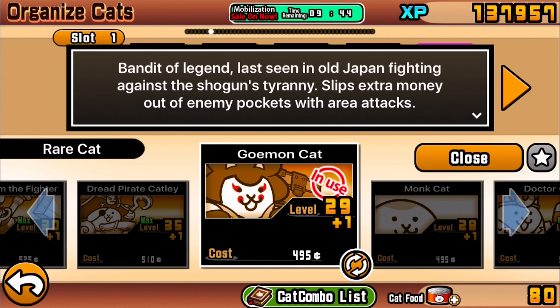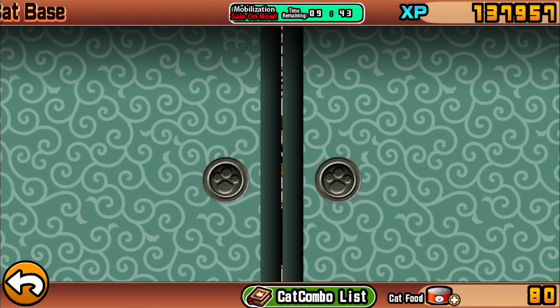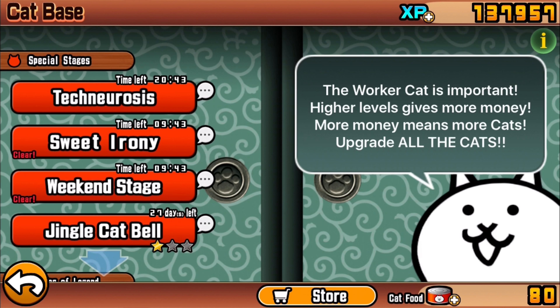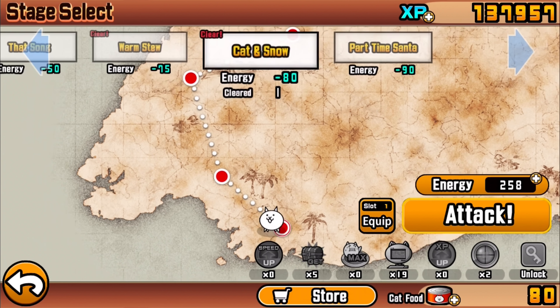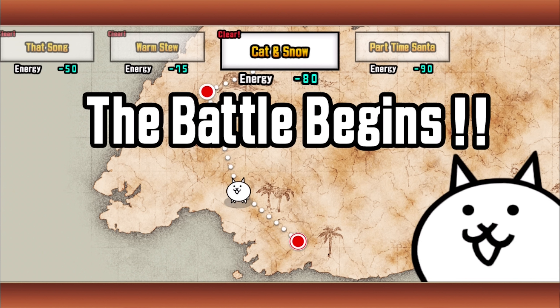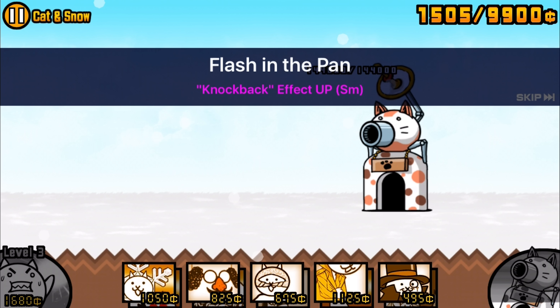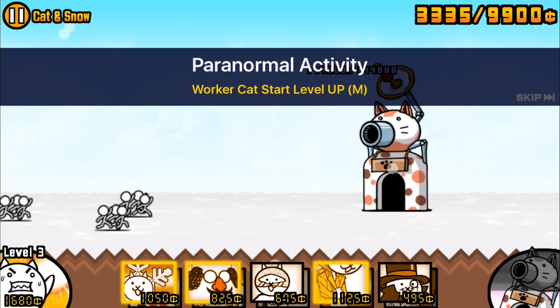For this example we're going to start with the Phantom Thief Cat using this particular composition. The first row gives us about four combos - increased defense for the cat base, a little knockback effect, increasing the worker cat max, and then again at a much greater capacity. The second row is relatively expensive cats. The whole point of money cats like the Thief Cat is to help generate your worker cat funds to their highest capability so you can summon really powerful expensive cats later.